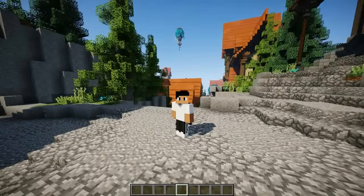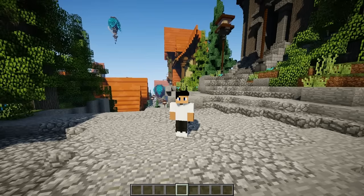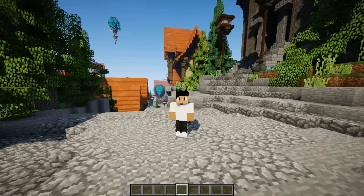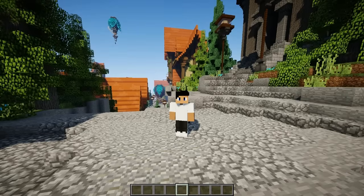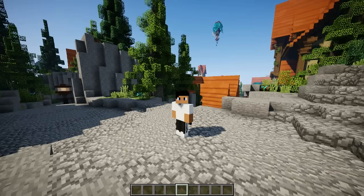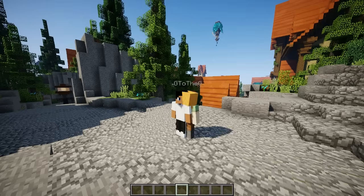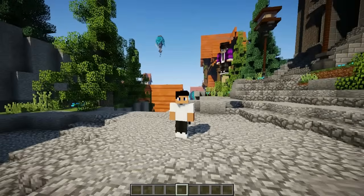Hey guys, how's it going? Diamond here. Today I'm going to be explaining Ultra Permissions. It is a really cool, slick, slim, and straightforward plugin that allows you to add permissions to your players. It has a lot more configuration than PEX or WorldGuard, and is standing right by LuckPerms. The only difference I could say is the amazing GUI system it has — you can pick it up in a snap. There was a giveaway on my Discord — he gave away two copies.